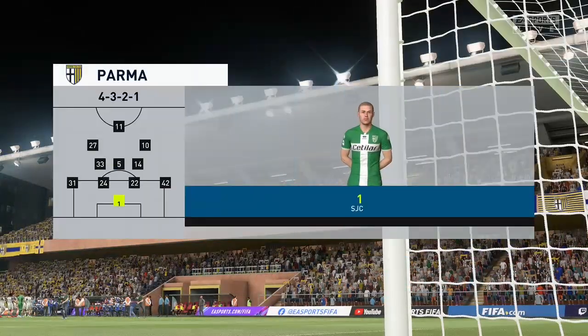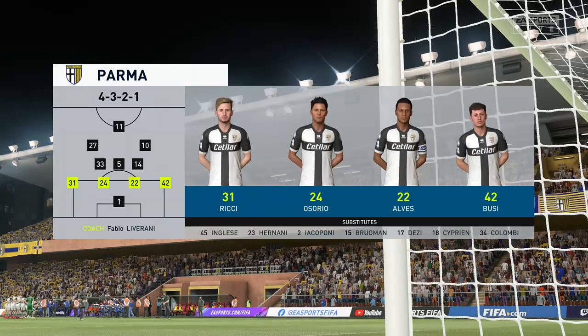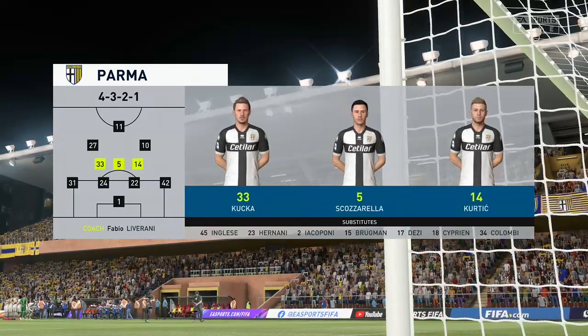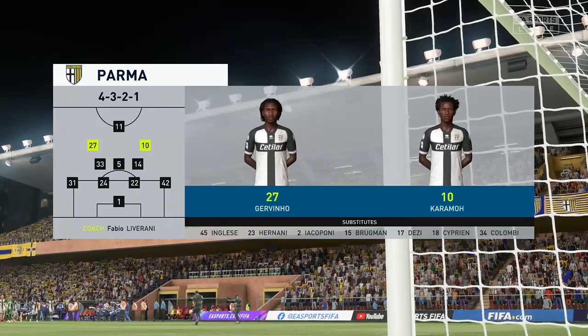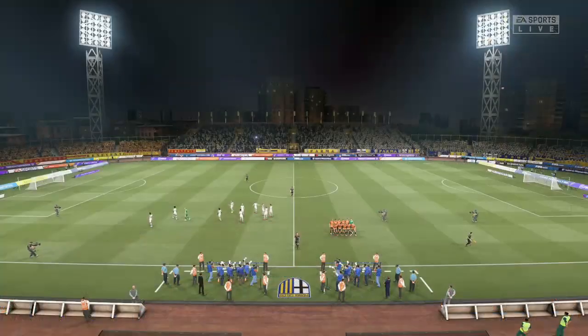A look at the starting lineup for Parma: a 4-3-3, but perhaps not as we usually know it. A very narrow forward line and a strong three in midfield. The width going forward will be provided by the fullbacks, who will need to be on the game today both offensively and defensively.